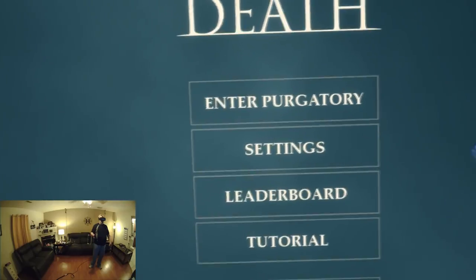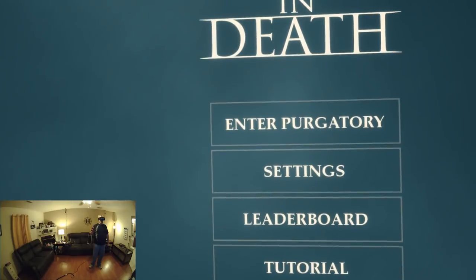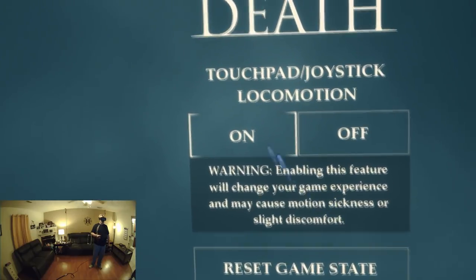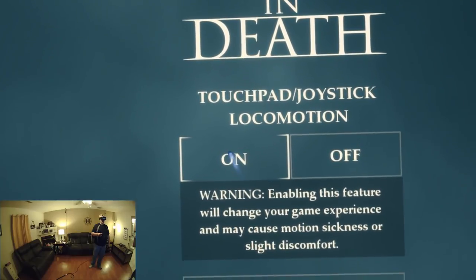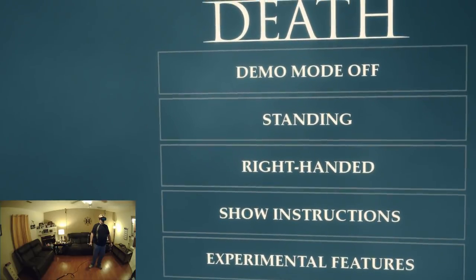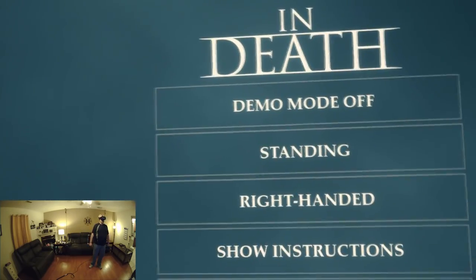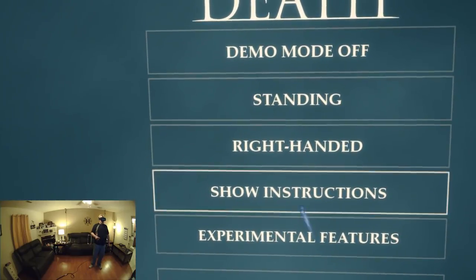So before we get started, one thing I did want to cover is if you are like me and you love the free movement in the game, Solfar's got you covered. Right here in the experimental features, you can see they do have touchpad joystick locomotion. We're going to go ahead and flick that to on. Unfortunately there is no smooth turning — it is snap turning — but you've got room scale so you can just walk and turn. We are set for standing right hand.